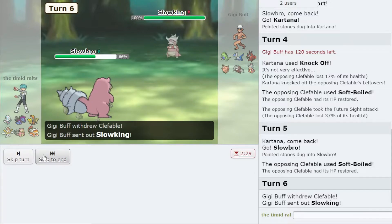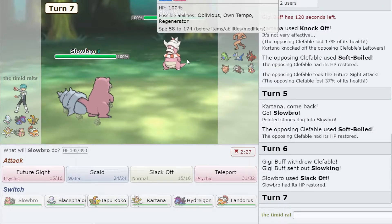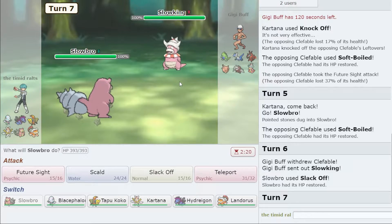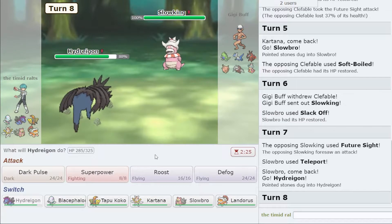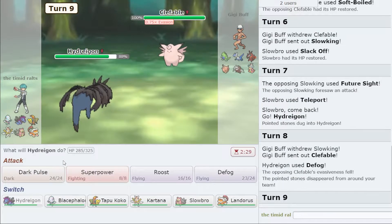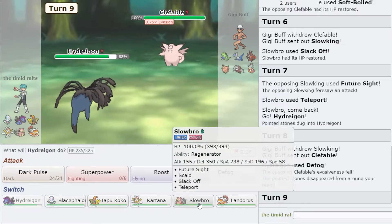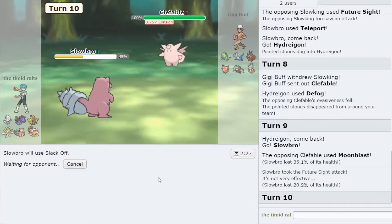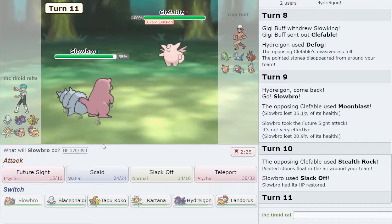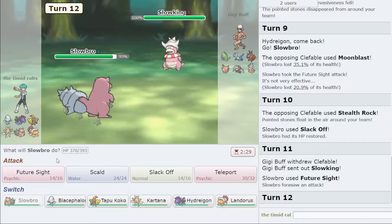I'm going to go back into Slowbro and click Slack Off. The Moonblast didn't do too much. Then I'll safely Teleport again and go into Hydreigon to try to get Defog off. They go back into Clefable. I can go back into Slowbro on the Future Sight — it does a lot of damage but doesn't put me in range of a second Moonblast.